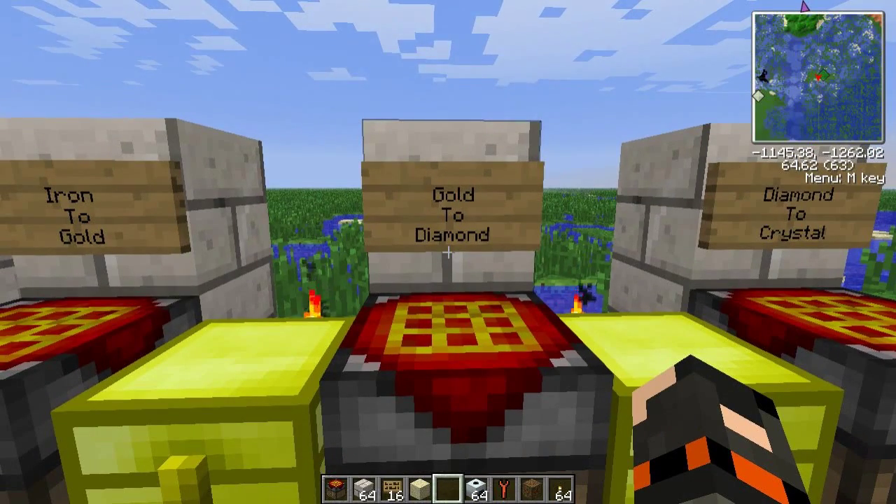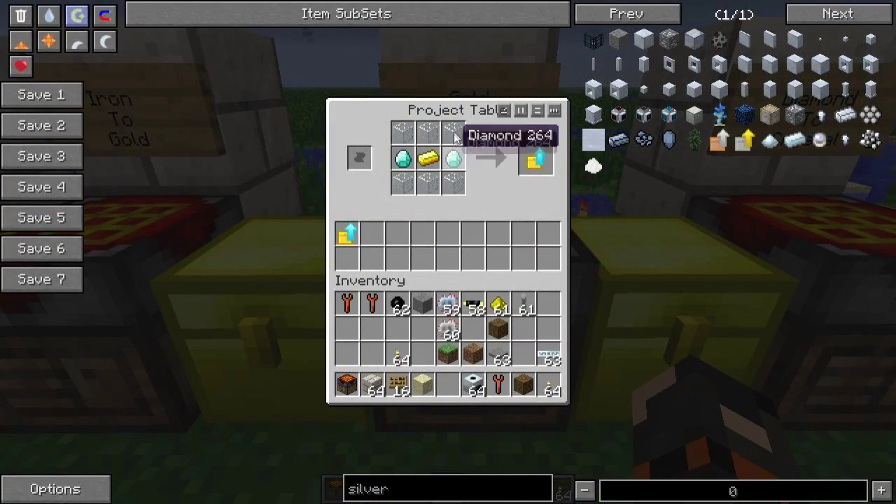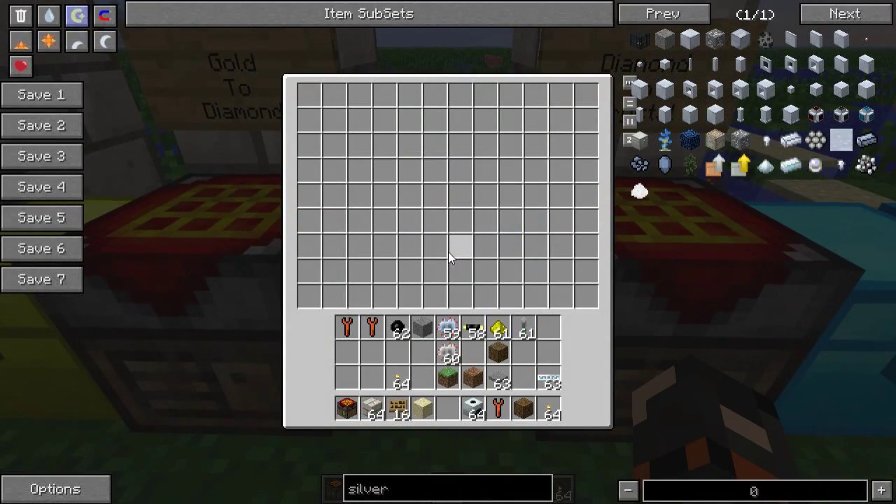And then the last one that sort of expands your inventory is gold to diamond. For that you need two diamonds, some glass, and a piece of gold. Use that on a gold chest and boom — a diamond chest. Because it also expands horizontally, this is massive.